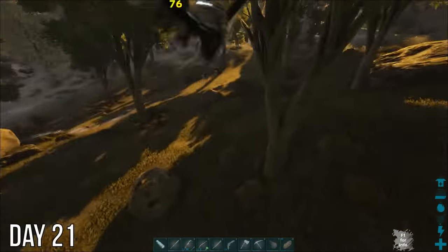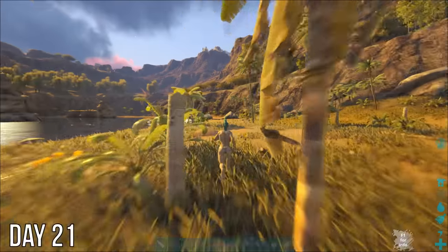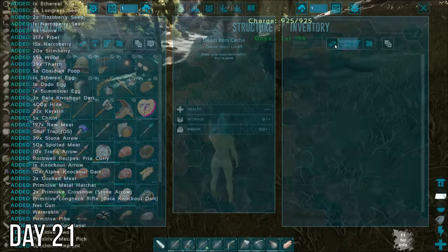As soon as it tamed the next morning, these vultures came after me. And then I made the mistake of hitting the wrong key and falling off my mount with only my hide armor to protect me — I stood no chance. The run back was a stressful one. I figured I'd get the death notification for my bird anytime, but when I made it back, the vultures were gone and Onyx was fine.